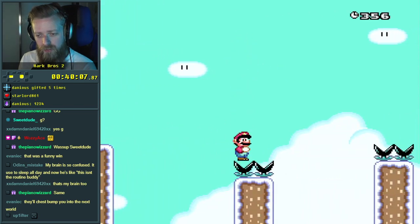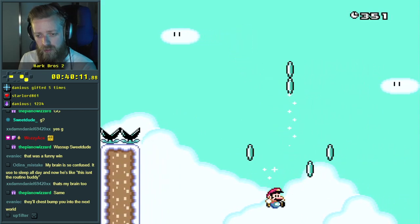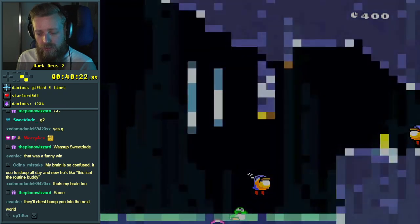There we go. Alright. Penguin. We just go down. Alright. Checkpoint. And then collect the Yoshi.